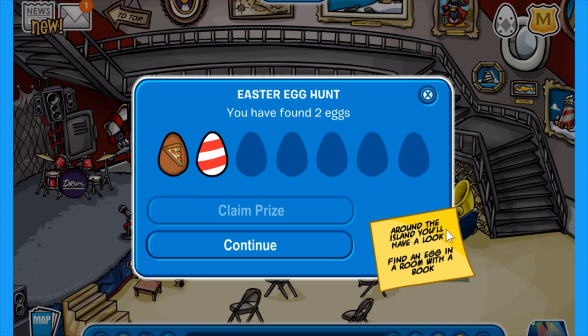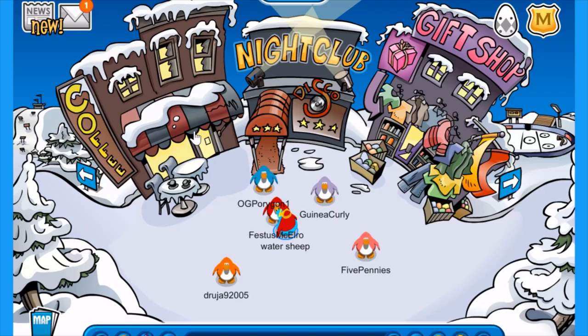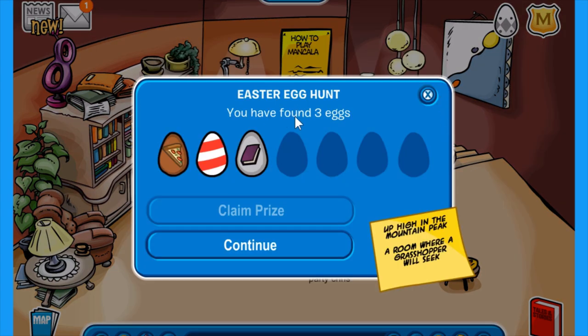The third hint tells us around the island you will have a look, find an egg in a room with a book. This is kind of obvious but it's in the book room. So you want to head to the town, into the coffee shop, down here to the right, up into the book room and you will find the egg on top of this cup. There you have it, the third egg.